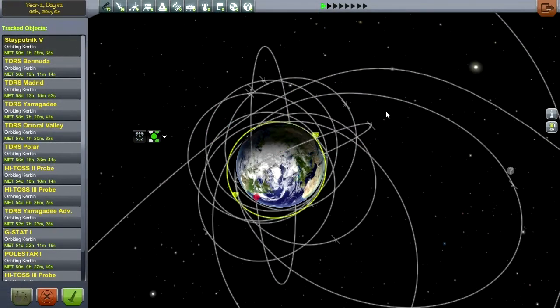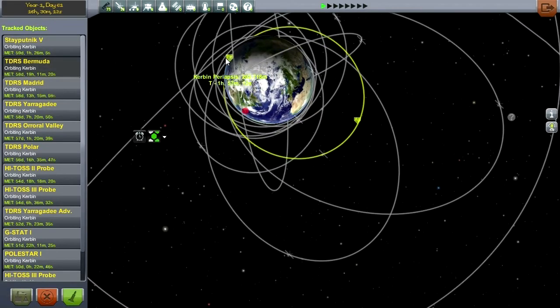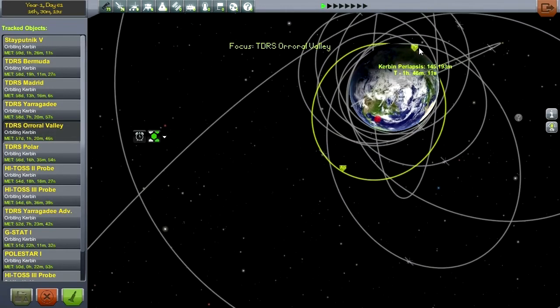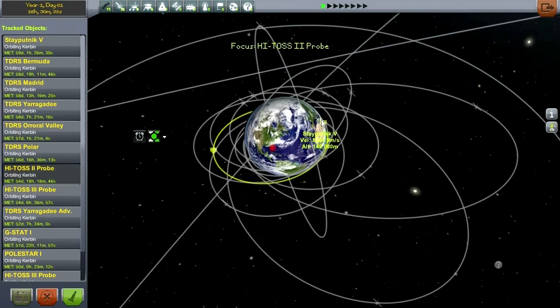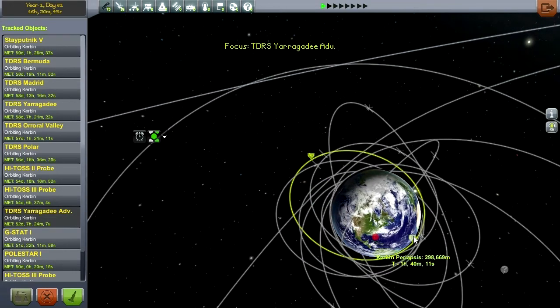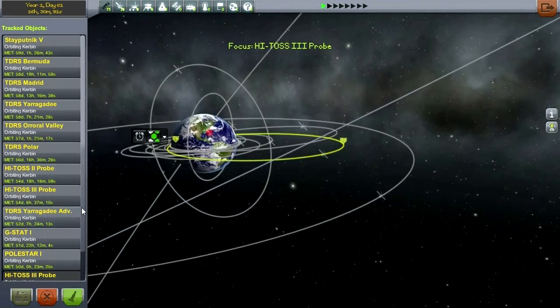Alright, tracking station time. Let's check these guys out. Stay Putnik was already a weird thing not supposed to... Bermuda is safe. Madrid is safe, barely. Uragedy doesn't matter, but it is safe. Aurora Valley needs a boost — but I should wait until I upgrade MechJeb because I need to time it so that it's a three-hour orbit. It's on rails anyway, so it's not too big a problem. Puller is fine. HITOS Probe was never supposed to survive anyway — these were launch stages that happened to have a communications array on them. Uragedy Advanced is alright. Pull Star is alright. And it is the weird Forseti.